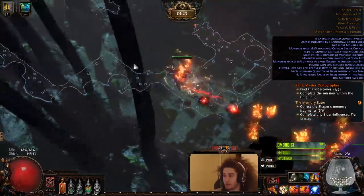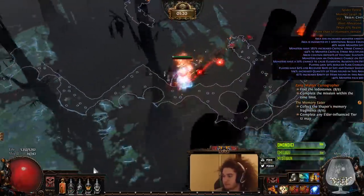You just literally place the totems and they go bunk, bunk, bunk, pulse, pulse, pulse. Very nice.